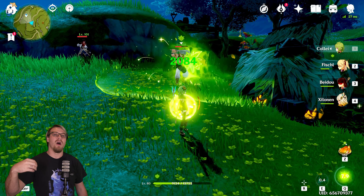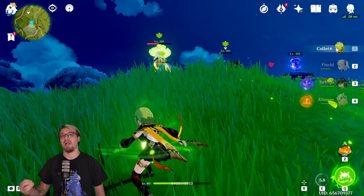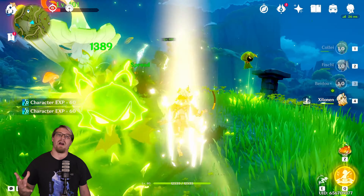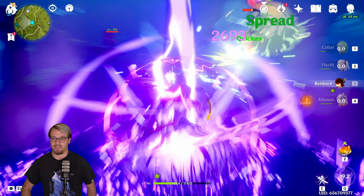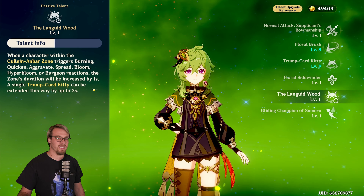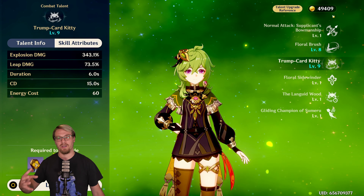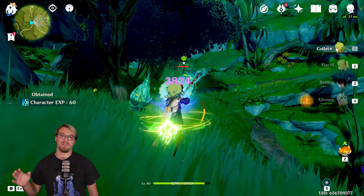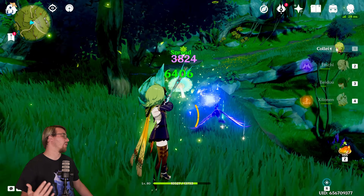Now for her burst — she is going to throw out her dendro version of Baron Bunny. It's not going to explode, but it is going to jump a lot within a dendro AoE, dealing a large amount of dendro damage. This is really, really good at applying dendro, so it can create a lot of blooms, cause a lot of spread reactions, or allow for a lot of aggravated reactions. Her second passive is that whenever a character triggers a reaction inside her burst, it increases the duration by one second, up to three seconds total. So instead of six seconds, it can last for nine seconds.